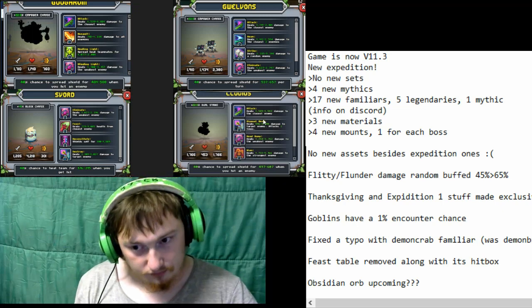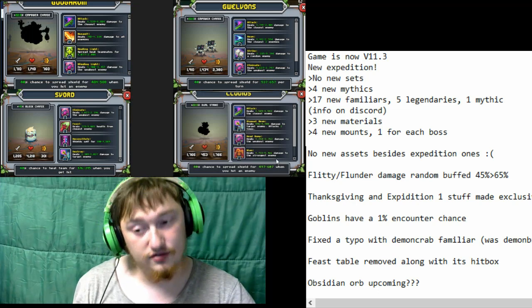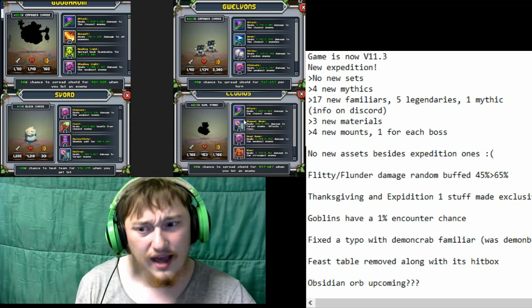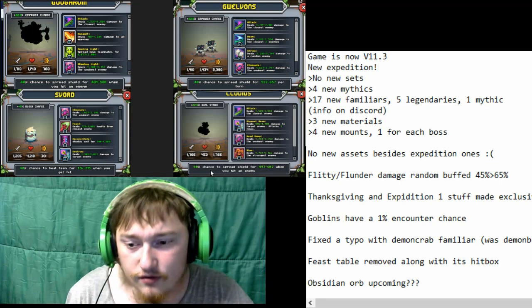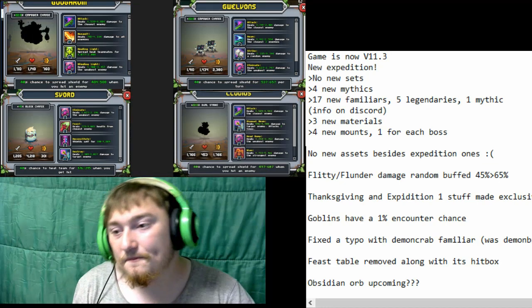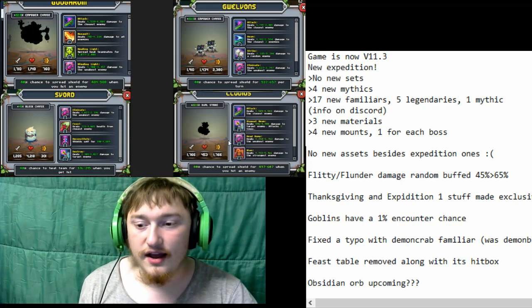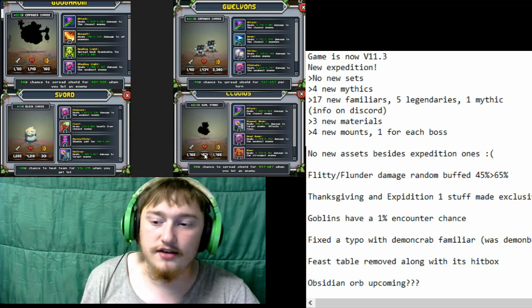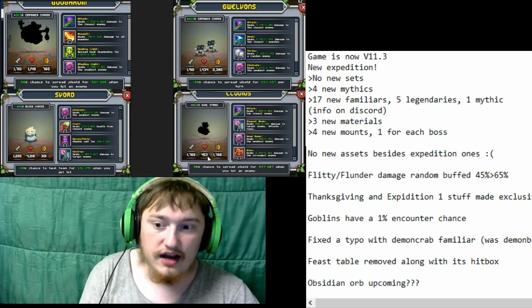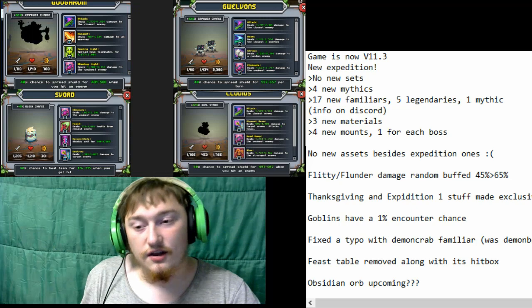Then we have the new goblin, who has damage target, damage weakest, and damage strongest. This guy's okay — he also has a power chance and a 40% chance to spread shield when you hit an enemy. I would take the cloud familiar over him. The advantage of this guy is he has so little health, giving him a lot of stat distribution in power and agility, so it'll be interesting to see how that plays out.